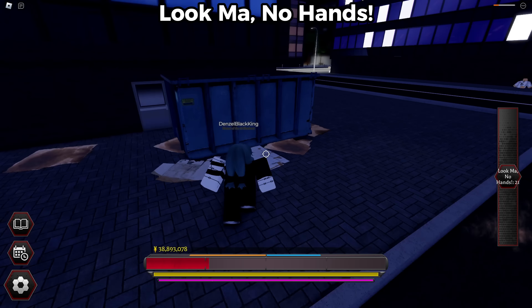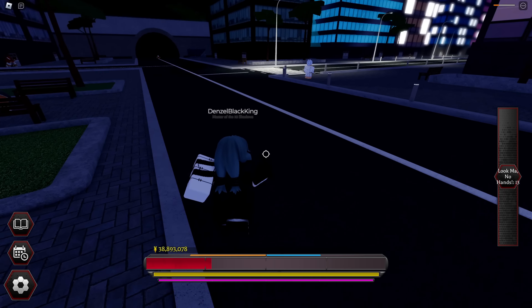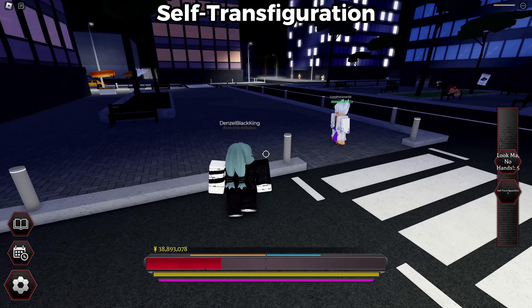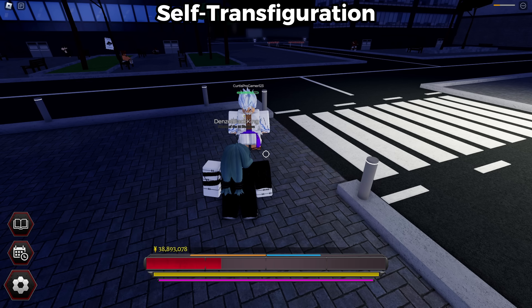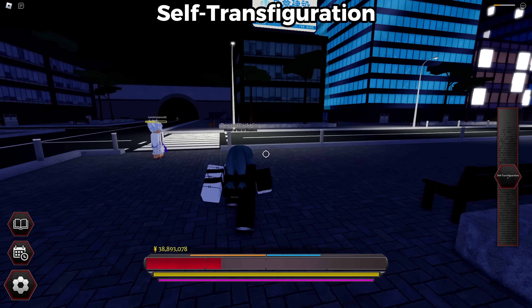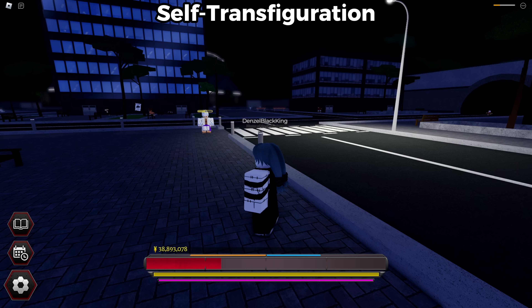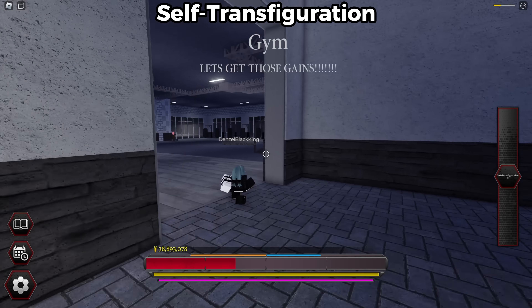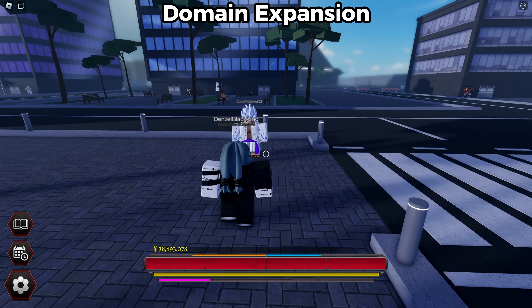The next move changes depending on how long you hold it. A single tap does a two-hit combo with your hands. If you hold it a little longer, your hand turns into a sword and you do a slashing attack. If you hold the V move fully to the max, you shrink, become smaller, and you're visibly faster.